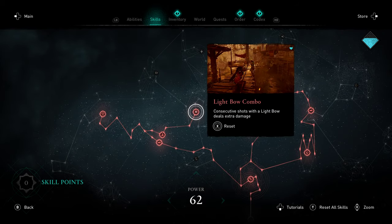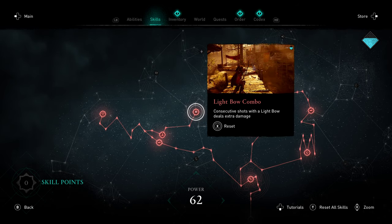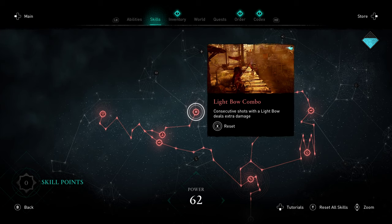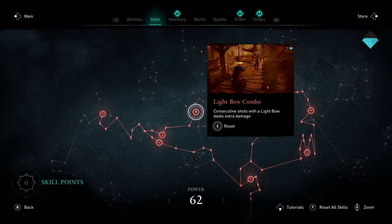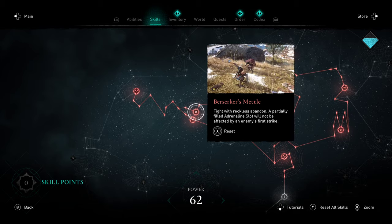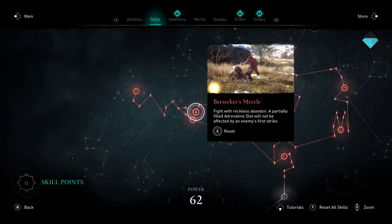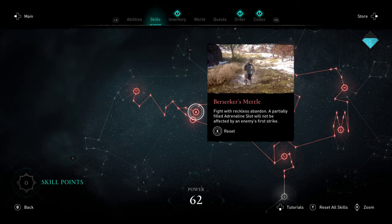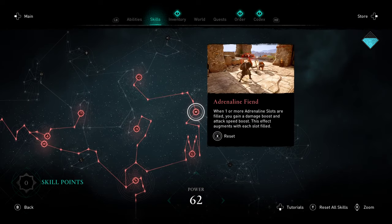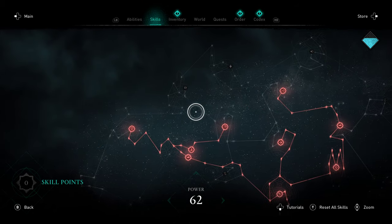Moving over to the other tier twos, we have Light Bow Combo, which allows you to deal higher culminating damage with the Light Bow. A lot of the Light Bow skills are in the Warrior Tree, Hunter Bow skills are in the Ranged Tree, and Predator Bow stuff is in the Stealth Tree. There are two different Light Bow techniques — I found this one to be the preferable choice. We also have an Adrenaline upgrade and then Berserker's Metal, which basically lets you take a single pop shot without losing your Adrenaline bar — an absolute necessity for a Warrior playstyle, and it has great synergy with Adrenaline Fiend to maintain that buff.